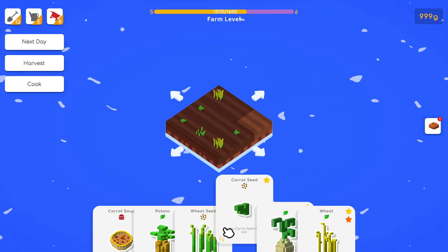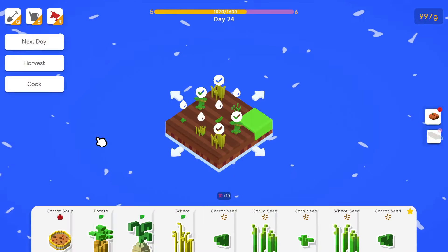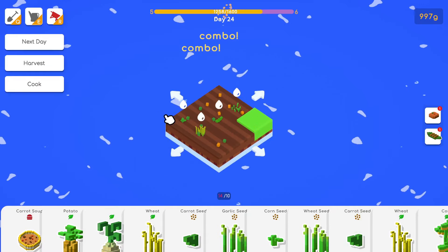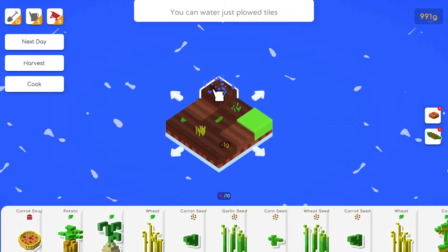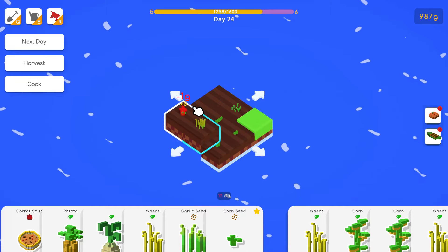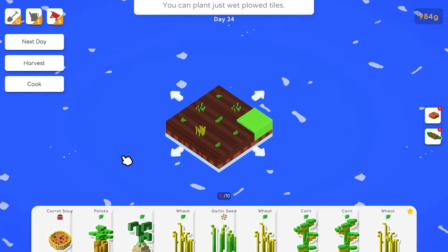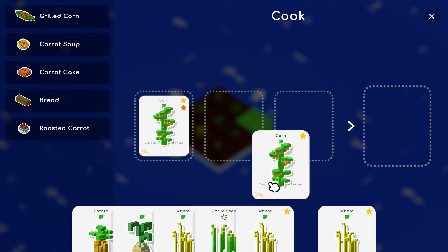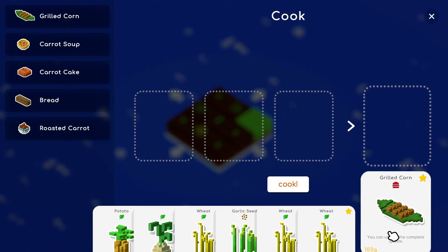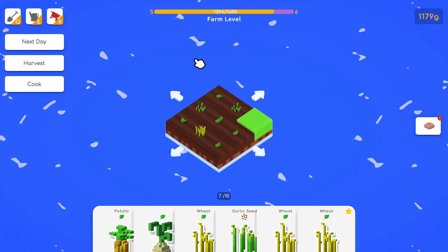We can do carrot cake and probably the corn boat too. Carrot cake first — we can do both honestly. And the corn boat. That's going to be a good payday. Water everything. This is corn, that's garlic, this is wheat. Let's put wheat with wheat and corn with corn. I have no recipes for garlic yet — I think we need the next level.